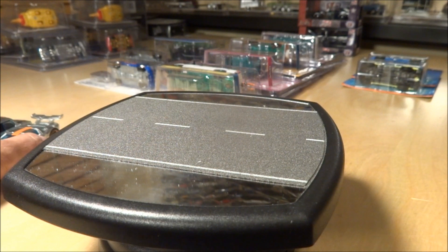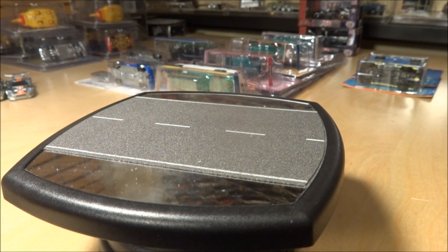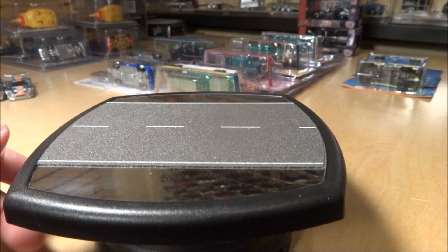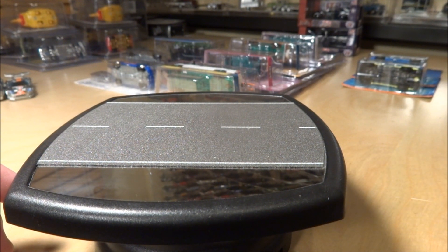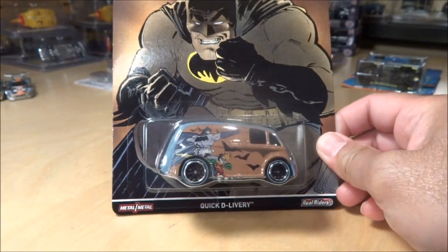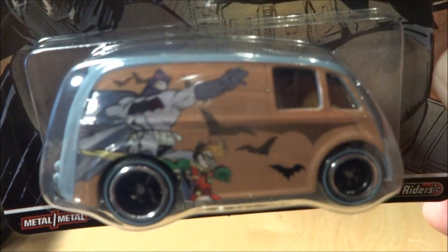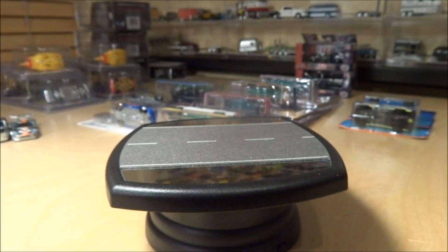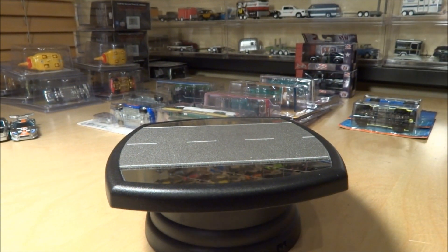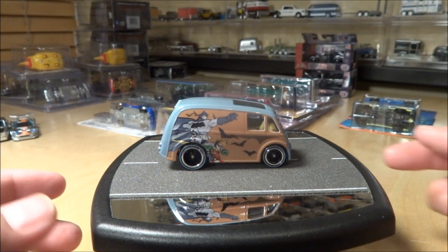Moving on — I found these at Walmart yesterday. In my area at least, I don't think they're in any other stores yet. We're talking about the new Superman versus Batman pop culture series. These are pretty cool — six-piece set. First we have the Quick Delivery, and on the top side you can see Batman and Robin. I actually kind of like this casting myself, though some people don't. It's got a lot of real estate to put tampos on.